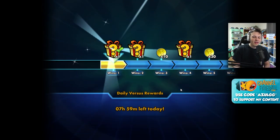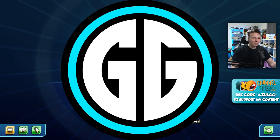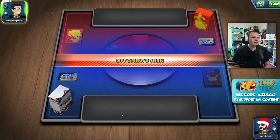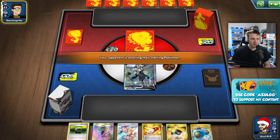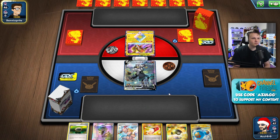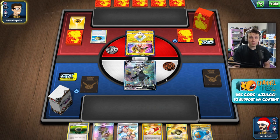We got a really good turn one off. If they had gone second and turn-one item locked us they probably would have won, but they chose to go first and let us go second - clean setup, easy win. Game two - we won the coin flip so we choose to go second. Our opening hand is just a little short of the turn-one play. We're pretty close, so we'll see what Trainer's Mail gives us.